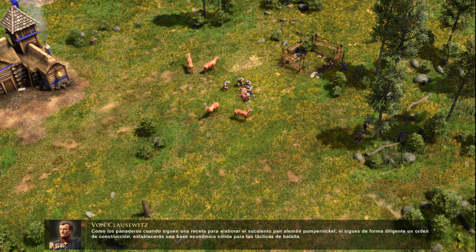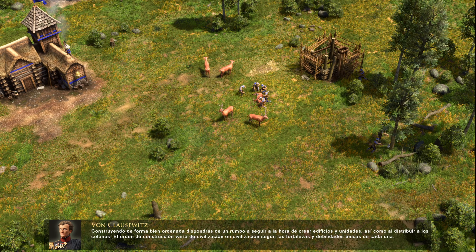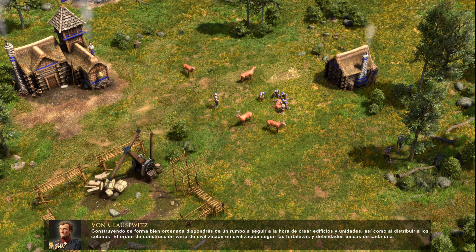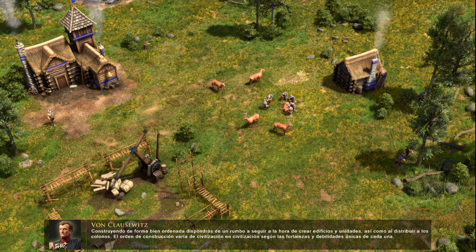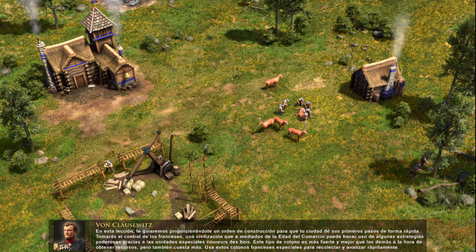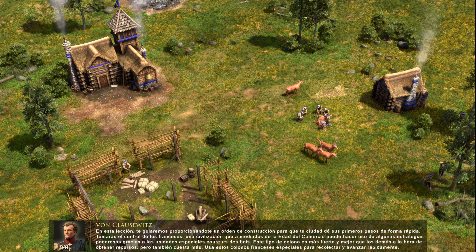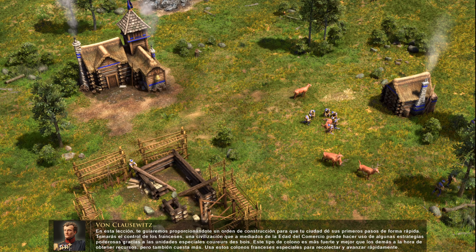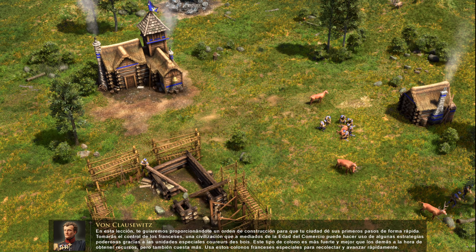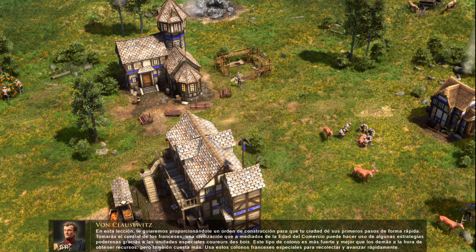A key component of a successful strategy is the build order. Much like a baker follows a recipe to produce hearty German pumpernickel, diligently following a build order will give you a strong economic foundation for your field tactics. A good build order guides your building construction and unit training, as well as the distribution of settlers. Build orders vary among civilizations based on their unique strengths and weaknesses. For this lesson, we will guide you through a build order to get your town off to a quick start.